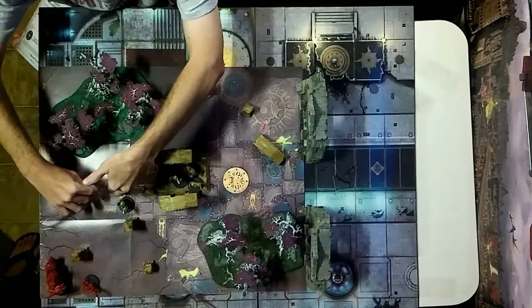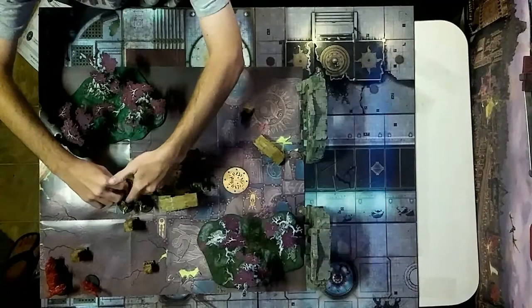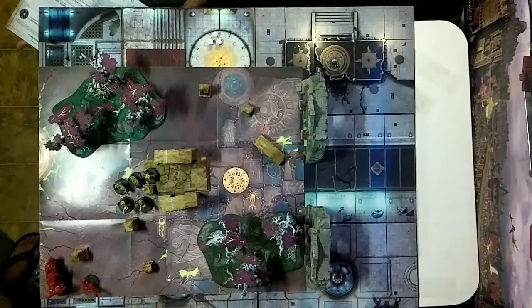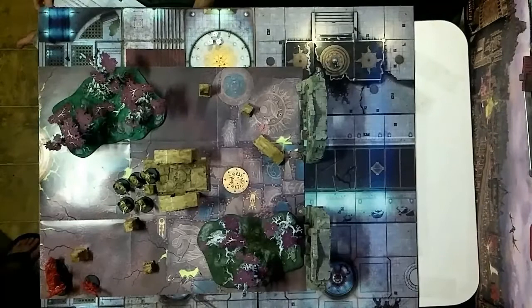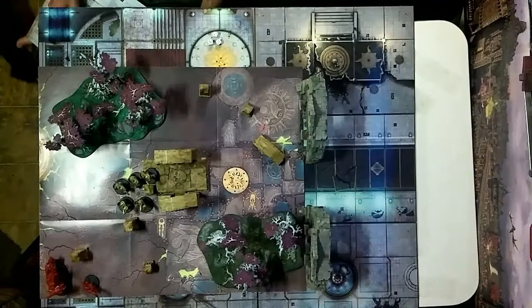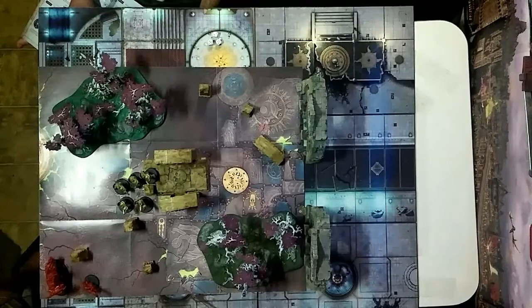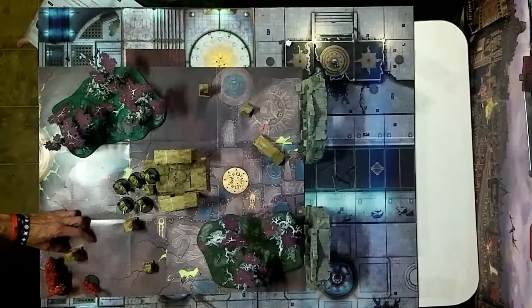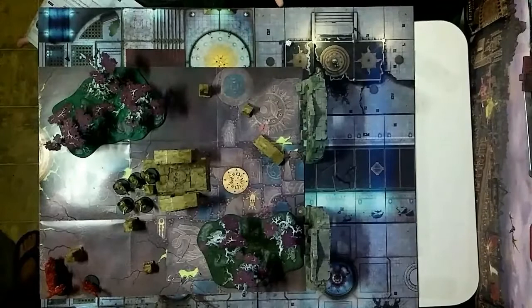Moving them out — it's not enough to get all of them out but enough to get most of them. That was the movement phase. They don't have a ranged attack and I didn't declare any charges. But you could try and charge — you need to get within an inch, and you're seven inches away, so you'd need a six for a successful charge.